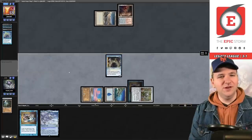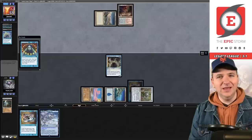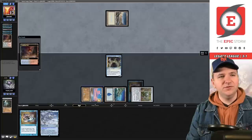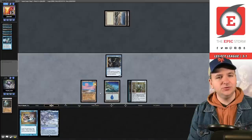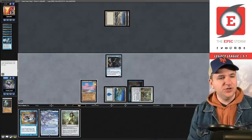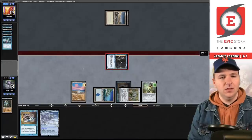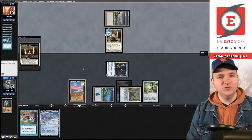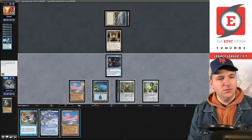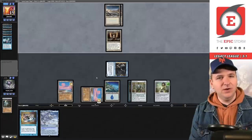I can always bounce my Sneak and recast it; brainstorm again. It's going to be tough though because this Sneak only gets one more activation. They use Scalding Tarn for another Tundra. Three in hand — draw Chalice of the Void; let's try Chalice for one again, and that resolves. I'm going to hold onto the Otawara — playing it as a land isn't meaningful. They are in fact on Stoneforge Mystic — they pick up a Kaldra Compleat.